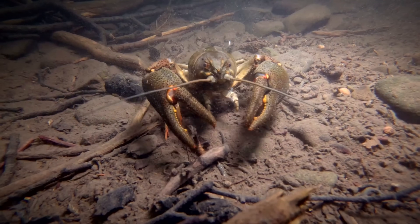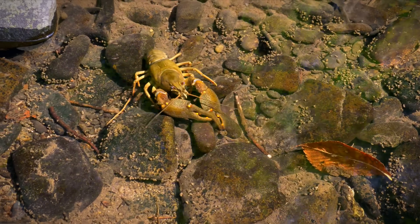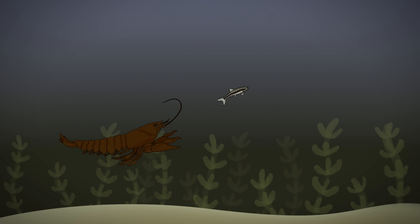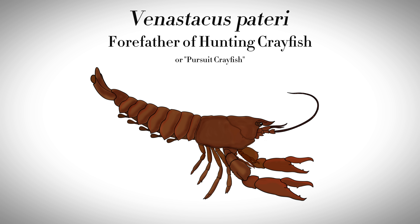Crayfish, lobsters, and other decapods have a unique adaptation that allows them to swim backwards rapidly in a sort of snapping motion using their unique tails. But what if the crayfish adapted the ability to swim forward using their tails? Some crayfish begin to form the habit of only partly using their tails to swim forward, to assist the movement of their swimmerettes. This gives them a mild boost of speed that allows them to actually pursue fish swimming above them rather than being relegated to the seafloor. Over generations, the ability to use their tail in a fashion similar to that of cetaceans is further expanded upon, putting them on par with the speed of many fish. Enter Venasticus pateri, whose name means the forefather of hunting crayfish, or just the pursuit crayfish for short.